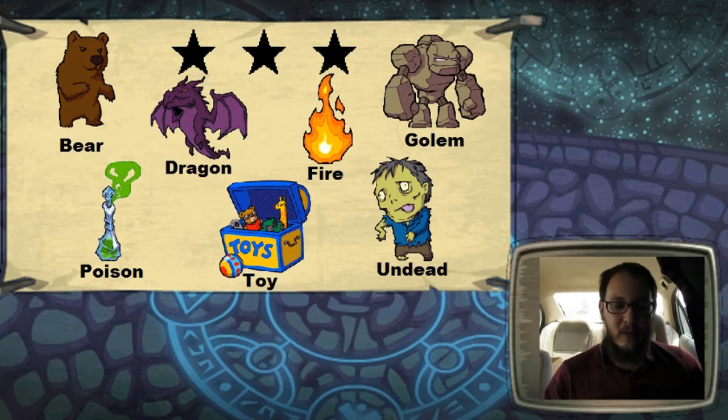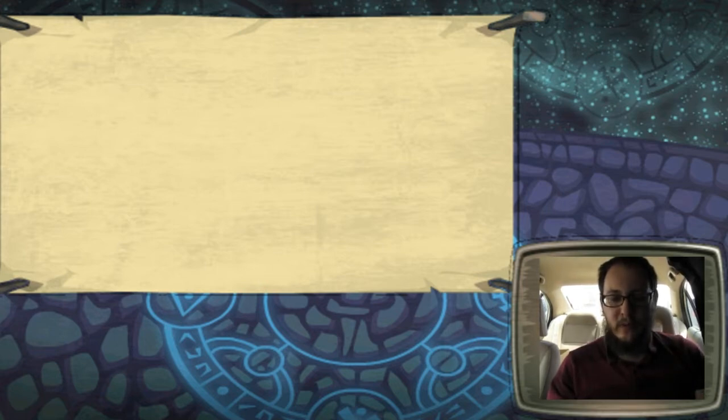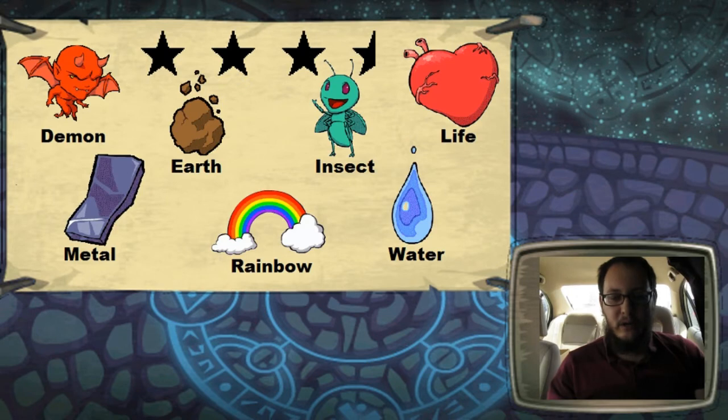These three-star cards are probably the most dissimilar out of any same-star set on the whole list, just because they kind of got put directly in the middle for various reasons. Up next is the three-and-a-half stars — seven of them as well: Demon, Earth, Insect, Life, Metal, Rainbow, and Water.